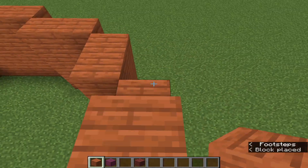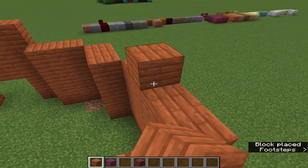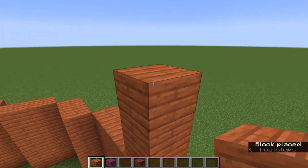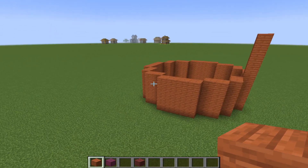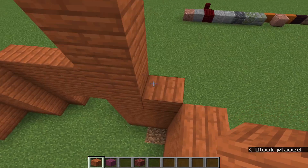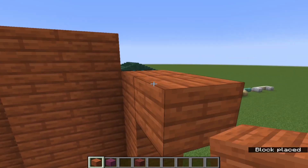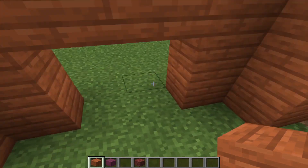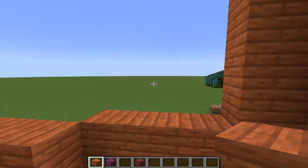I lost count of how many blocks I placed — I think I'm halfway. It might be a little tower, but it'll still be a tower. Let's take it five high after that — double-checking: one, two, three, four, yeah, five.